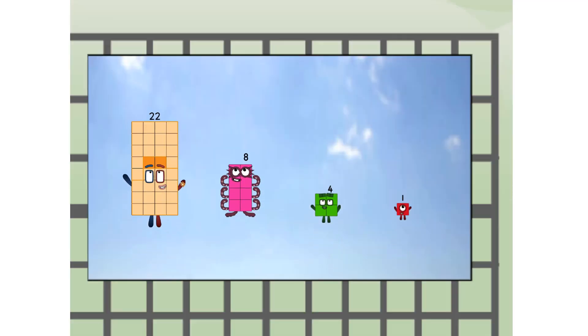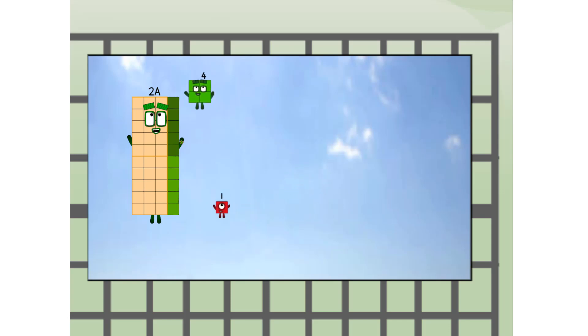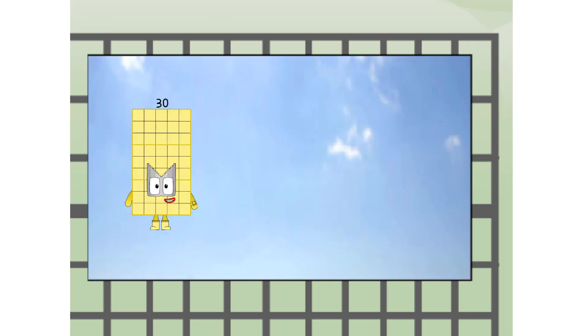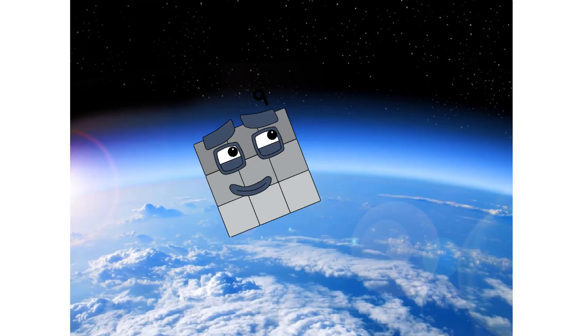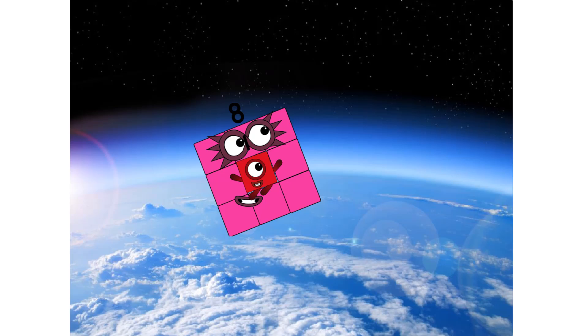Wee! Three-fifth way up high. Amazing. But not a square. Wait and see. We're two squares. The edge of space. Nearly there.